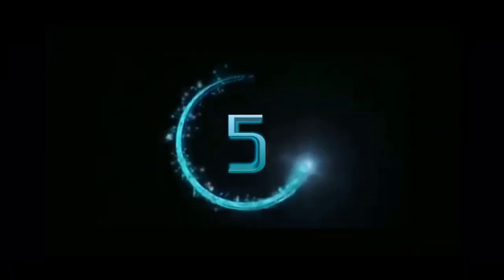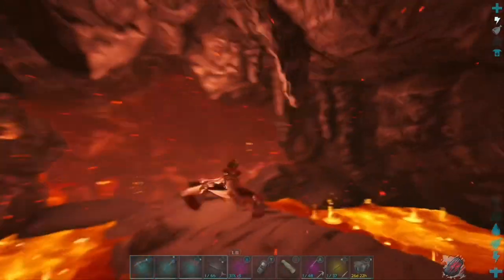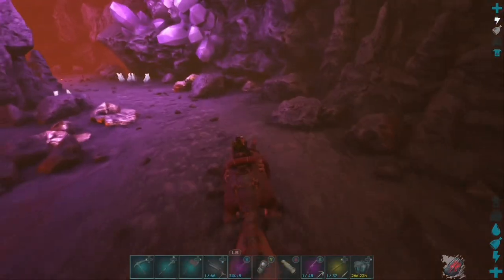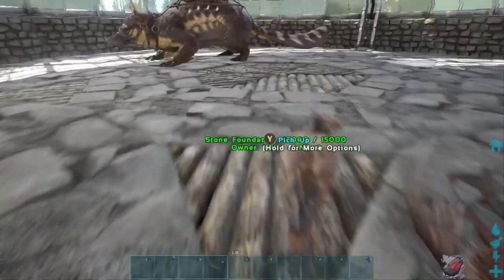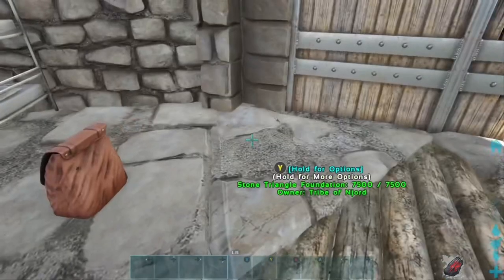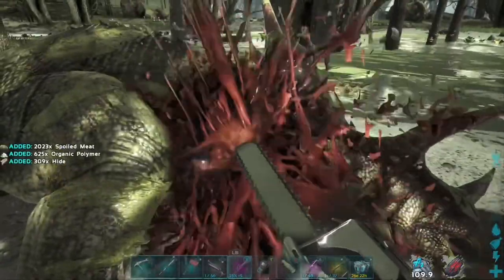Coming in at number 5 is how to teleport using the Fjordhawk. The Fjordhawk is one of those amazing little tames they added to Ark on Fjordur, and one of the perks it gives you is the ability to teleport across the map. When you die, the Fjordhawk flies back to wherever you spawn with your bag of loot. You don't have to go look for your body or recover your inventory — the Fjordhawk does that for you. What I use that for is basically a hack to teleport across the map.